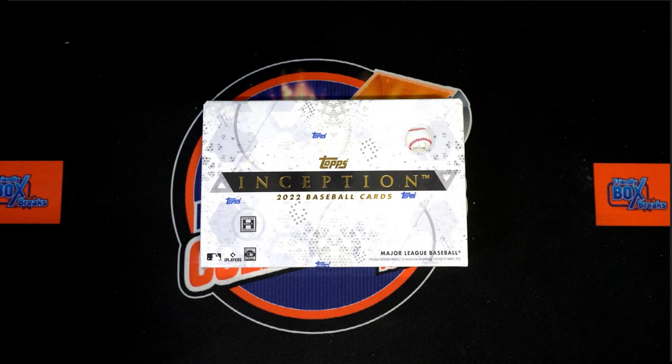All right, here we go. 2022 Topps Inception Baseball Box 203. We've got our owner names, we've got our team names. We're going to randomize them each seven times, pair them up on a spreadsheet, give you a second to talk trades, and then we're going to dig in. Let's switch over and start our randoms.